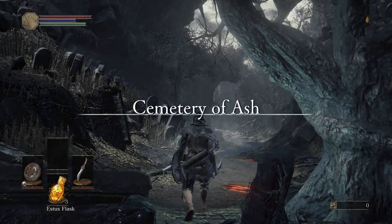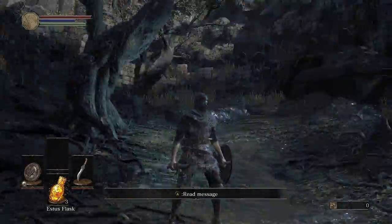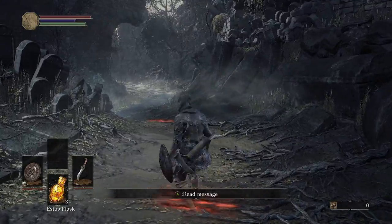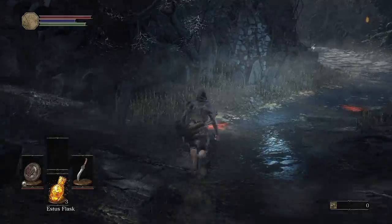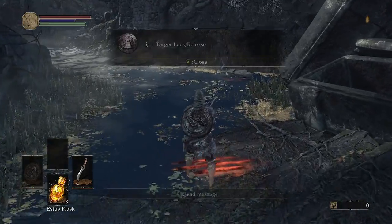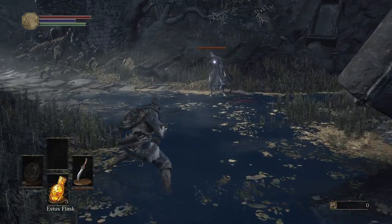So this first area is pretty, pretty easy. There is one enemy that is a high level, which means you might want to come back unless you're feeling frisky and want to get good early on. Right stick controls the camera. Right bumper for regular attack, right trigger for strong attack — these are just the basic controls. R stick down for lock-on. It's pretty good.